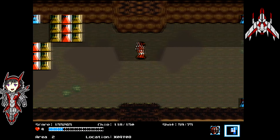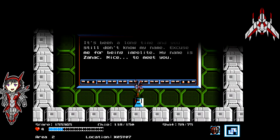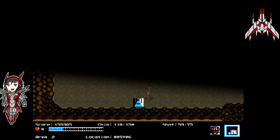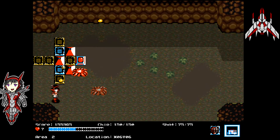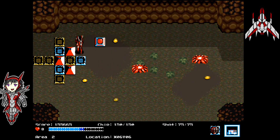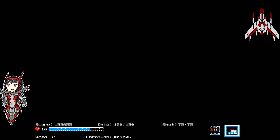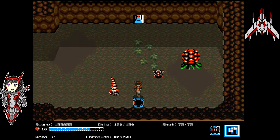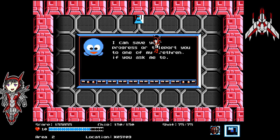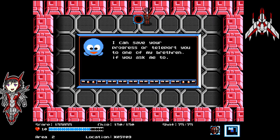It doesn't look like I can do that at the moment — trying to farm there is not going to be a good idea. Maybe we can get some health drops from the enemies in this area. Almost full up. We'll see if this is enough to do the teleport. This might be enough health to try and do that fight. Save — yeah, it's enough to teleport as well. But we'll go and try the mini-boss fight.